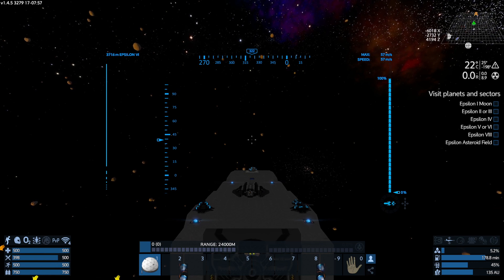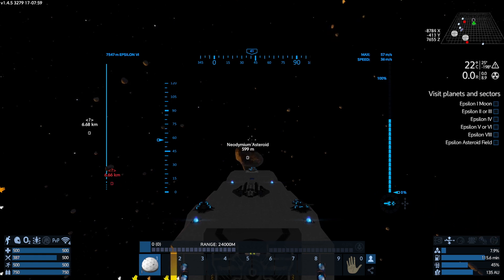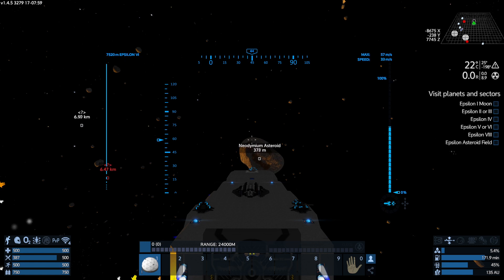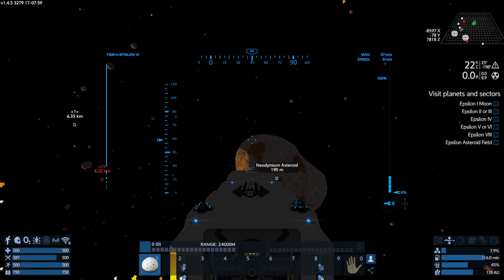It's going to take me a little while to get to the Polaris trading station, but we've got an asteroid just in front of us. Here we are, just coming up against the neodivium asteroid. Getting in close - I'll almost say we're touching it. I've just kind of run into it.